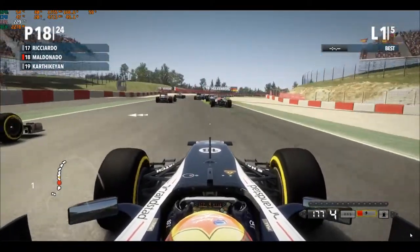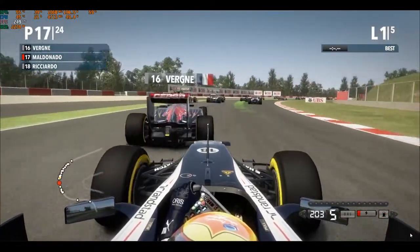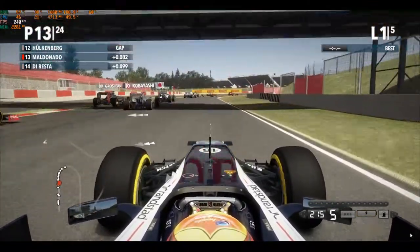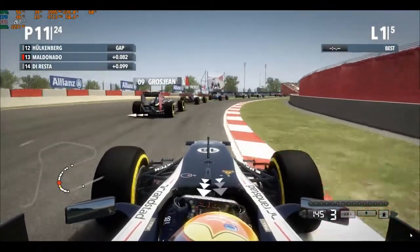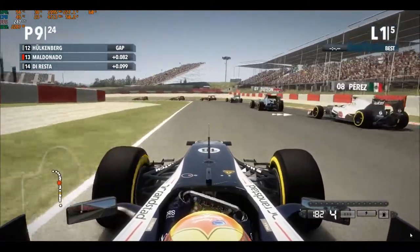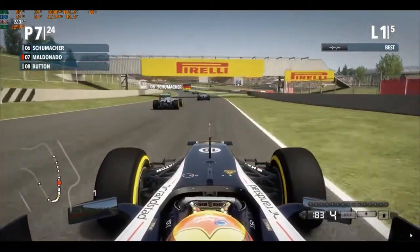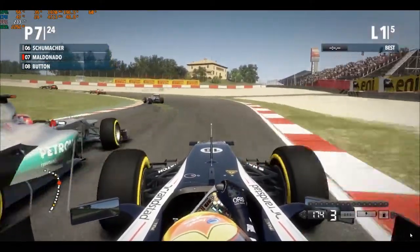Into the first corner, straight back a lot of brake — outbrake them and get past. Now into this very fast section, get past a couple of other very slow cars. Look at that speed right here! I haven't crashed into anyone yet, which is very sad. Almost crashed into Grosjean, but I did avoid it. This is not Belgium! Already up to P7 within a couple of corners — pretty much within one sector.